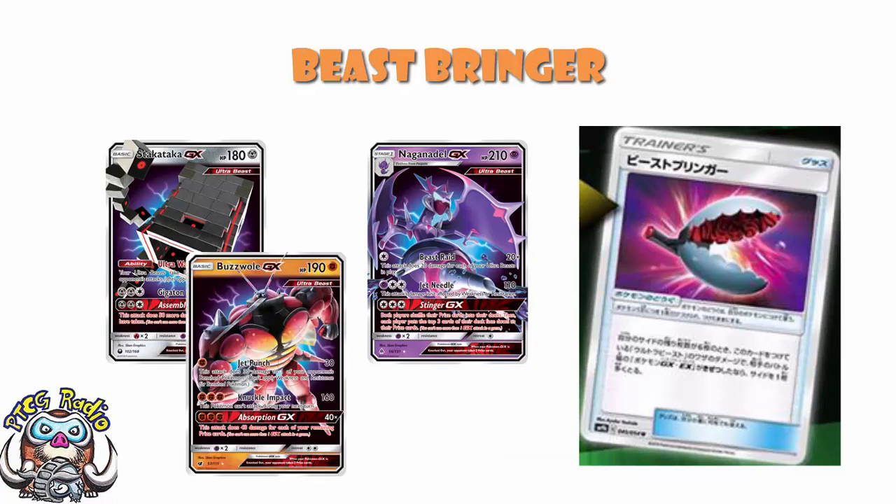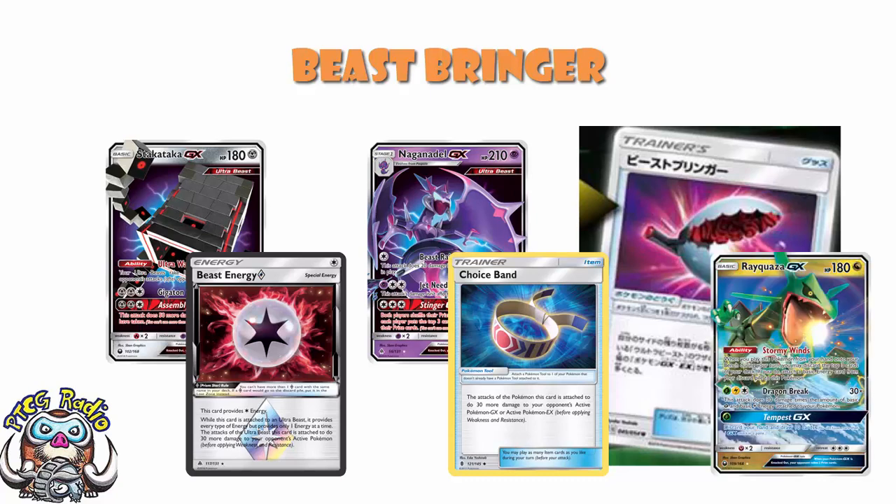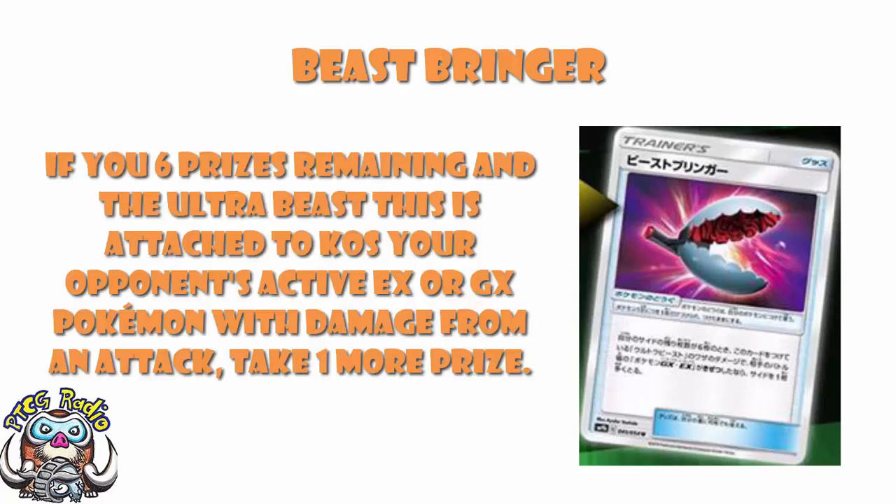120 damage means you can KO something like a Buzzwole because of the weakness. The problem is what you really want to do is add a Beast Energy and a Choice Band to get a one-hit KO on something like a Blacephalon or a Rayquaza, but you cannot have a Choice Band attached because you've already got Beast Bringer attached. So once again we're in awkward territory.